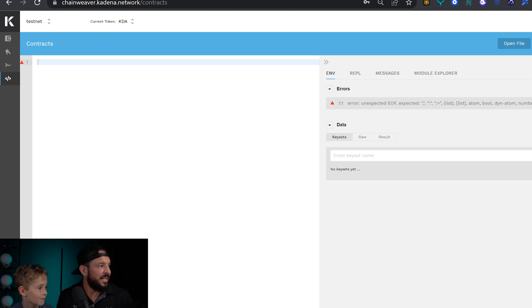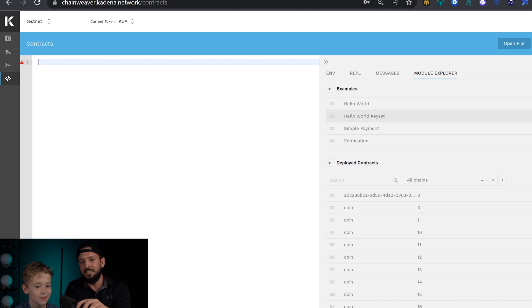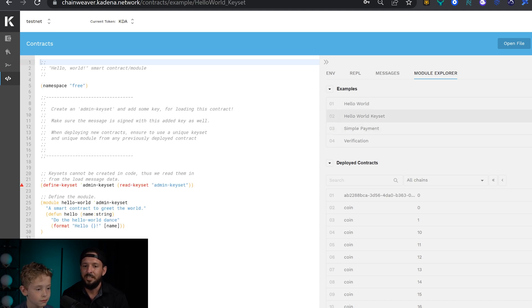All right my dude, I think you can do it without any help from your dad. All right, take the wheel, my boy. What's the first step? Click module explorer. All right, then what's the next step? Click open hello world. Yep. All right, now step three is what? Click the ENV tab.